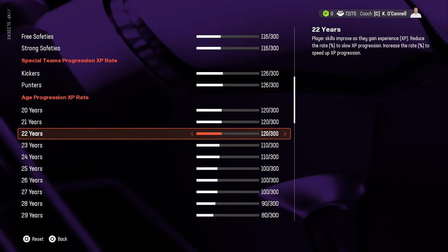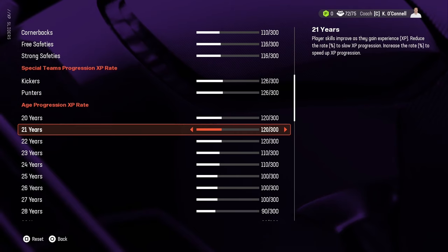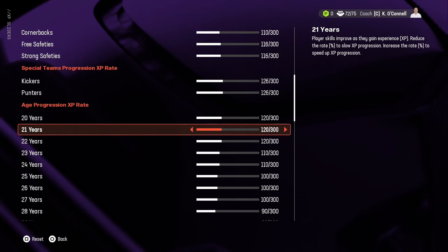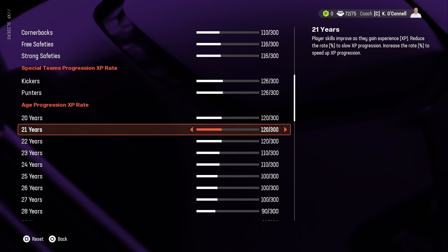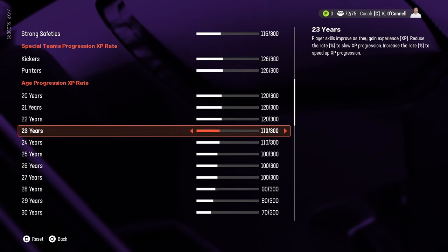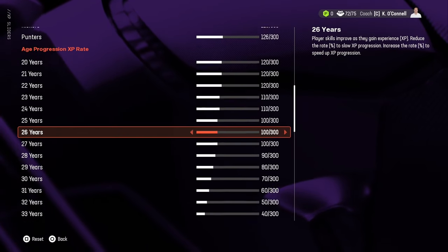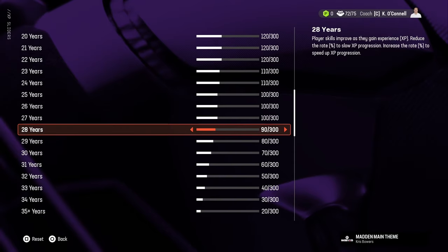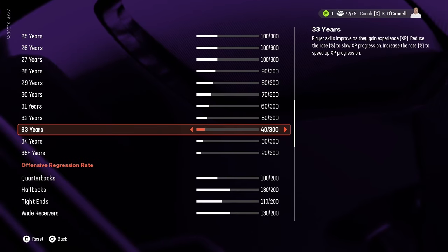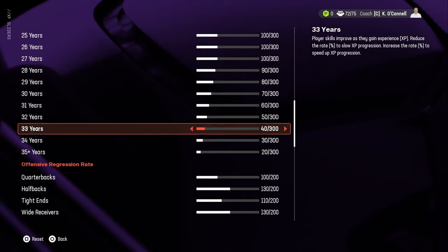For age-based progression, I group ages 20 to 22 together at 120, because players coming into the league that young have the most to learn — they may have only played a year or two in college and should earn the most XP early. Ages 23 and 24 are grouped at 110, then standard 100 for the next few years. After that, I reduce progression by 10 each year starting at age 28.